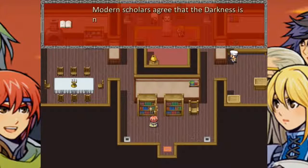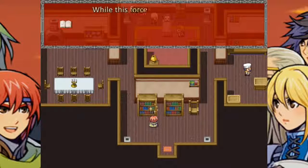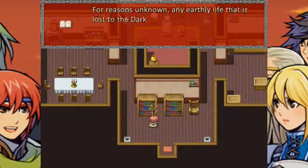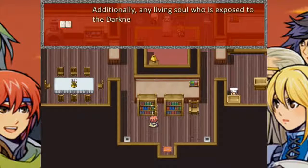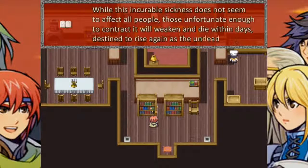One of the books catches your eye. Modern scholars agree that the darkness is not merely a force of evil — according to ancient scriptures predating the Precursor, it is evil itself. While this force has been present in our world for less than a hundred years, any life lost to the darkness is revived as the undead. Humans and animals alike are turned into horrifying monsters. Well, that sucks. Something about dark taint — this incurable sickness weakens the contractor and they die within days. Death is a rising end as the undead.